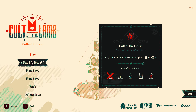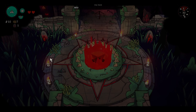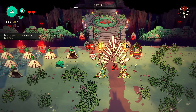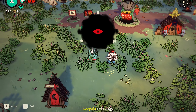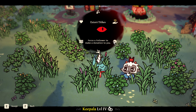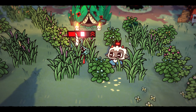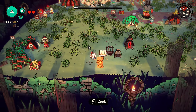The game recommends using a gamepad over mouse and keyboard, but that seems to be mostly an excuse because keyboard controls are a little rough. Let's get into the cult home base — you have a bunch of cute little animals that you can yell at to make them work faster and love you more, because it is easier to make people love you through fear than actually putting in the effort.